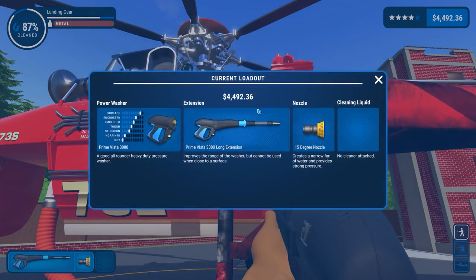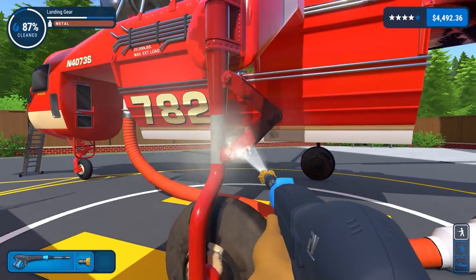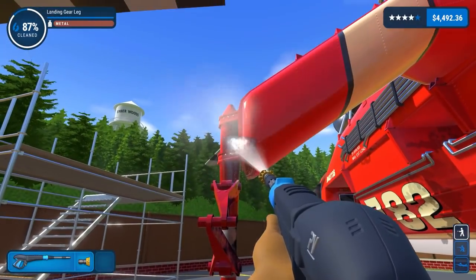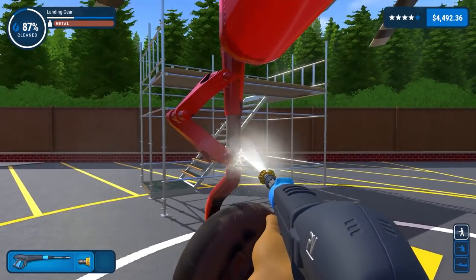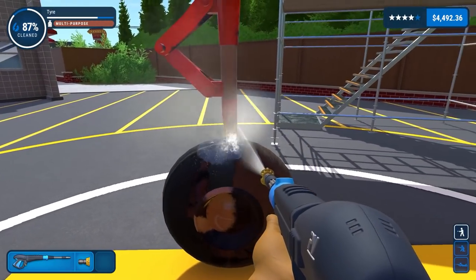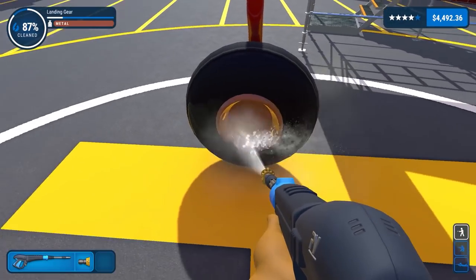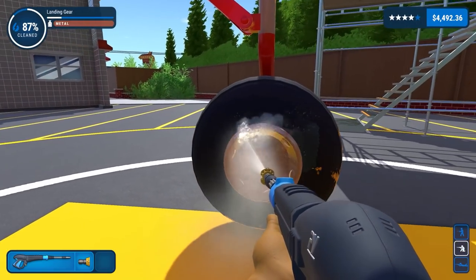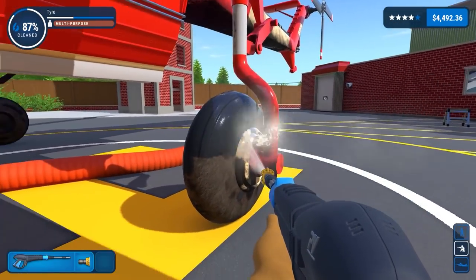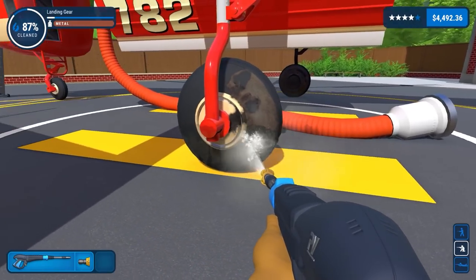Switching back to get the rest of the landing gear. If there's anything at the front it's going to be a nightmare because of all the little connections and joints — the technical term is doohickeys. Just getting the wheel done as well, going prone. The tire is almost done.